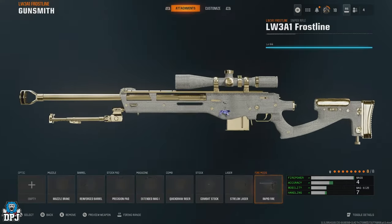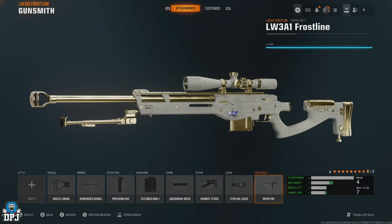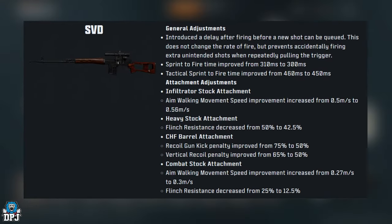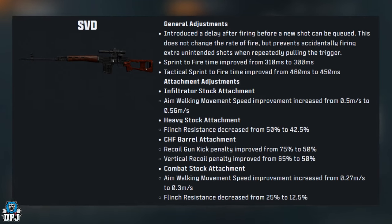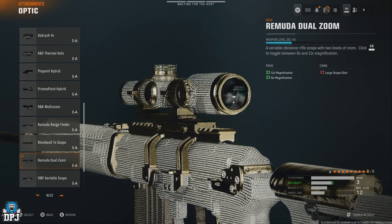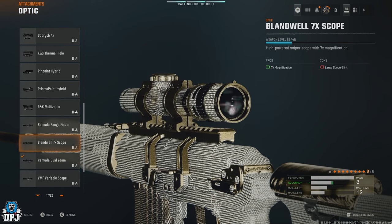For firing mods, we use Rapid Fire purely because it's needed due to the weapon's slow ability to pull off consecutive shots in quick succession. That's it for the LW3A1 Frostline — definitely the quickest ADS sniper in the game, and with this build the most consistent. Now on to the SVD, another sniper I really enjoyed. On screen you can see the adjustments made to the weapon with the Season 1 patch.